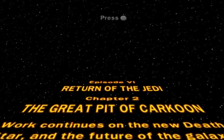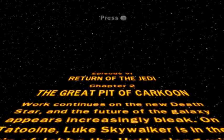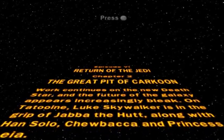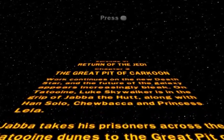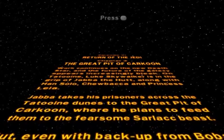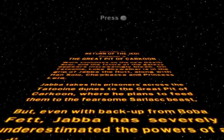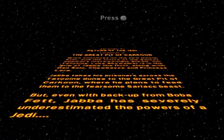Work continues on the new Death Star, and the future of the galaxy appears increasingly bleak. On Tatooine, Luke Skywalker is in the grip of Jabba the Hutt, along with Han Solo, Chewbacca, and Princess Leia. Jabba takes his prisoners across the Tatooine dunes to the Great Pit of Carkoon, where he plans to feed them to the fearsome Sarlacc beast. But even with backup from Boba Fett, Jabba has severely underestimated the powers of a Jedi.